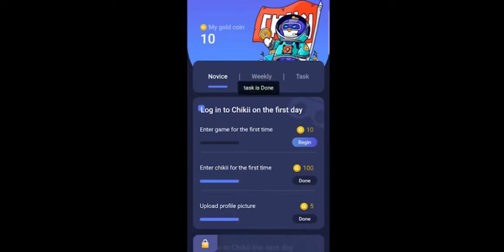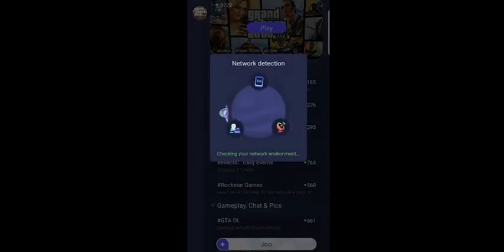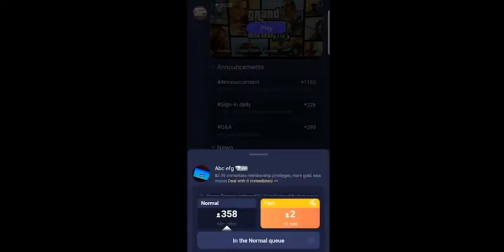Now I have 10 coins, so I can play GTA 5. They have put me in a queue so I have to wait. You can also buy a package if you want to play instantly. We have to wait around 5 to 10 minutes in order to start our game.